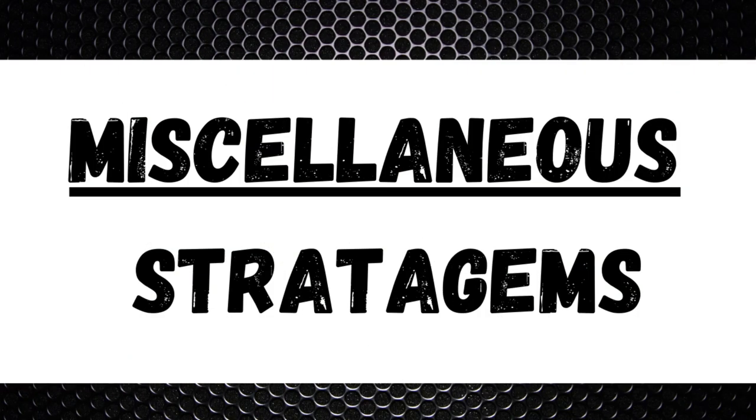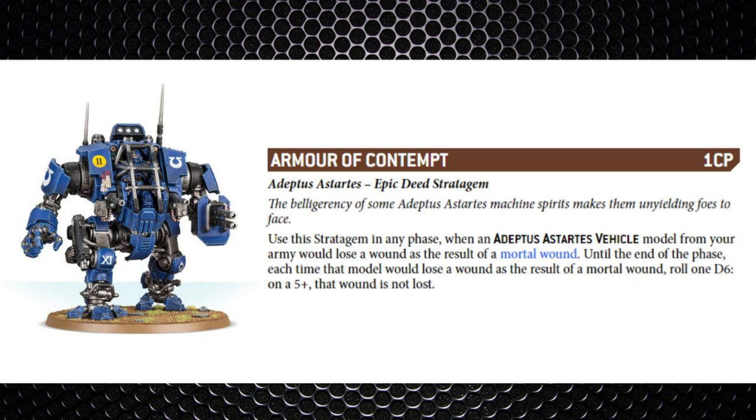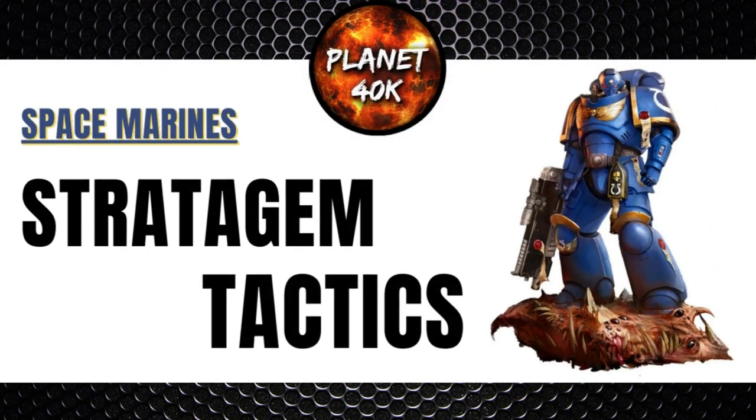The last one is from the miscellaneous section — Armor of Contempt — one command point. If a vehicle loses a wound as a result of a mortal wound, it gets a five-plus feel no pain against that mortal wound. Black Templars get this as standard. It's very situational as some factions dish out a lot of mortal wounds and others don't, and it can only be used on a vehicle. Against factions like Death Guard who throw out tons of mortal wounds almost every phase, it could be quite useful.